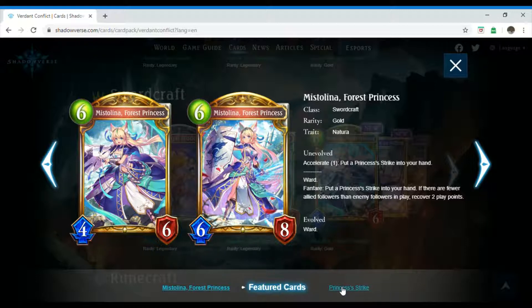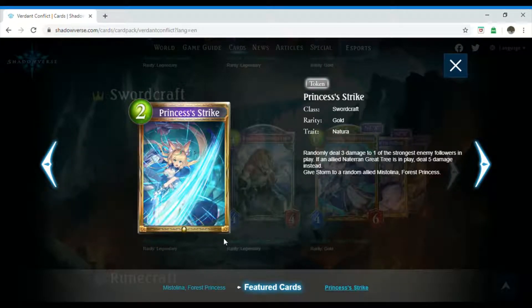The Princess's Strike is a two-costing Shadowcraft spell. It's gold and it also has the trait Natura. It reads: randomly deal three damage to one of the strongest enemy followers in play. If an allied Naturan Grey Tree is in play, deal five damage instead. Give storm to a random allied Mr. Lina, Forest Princess.